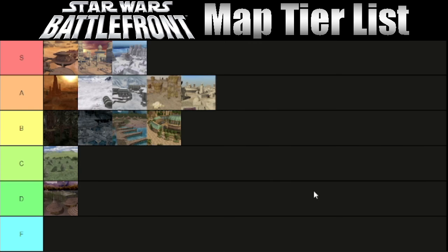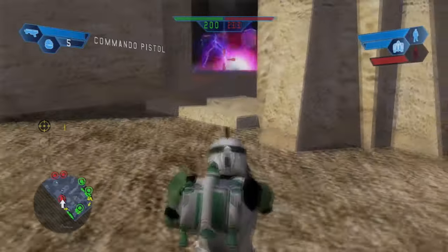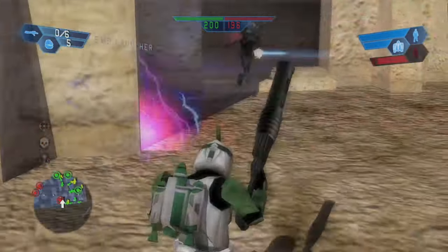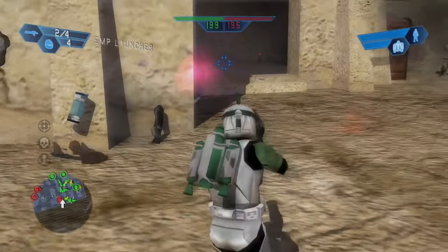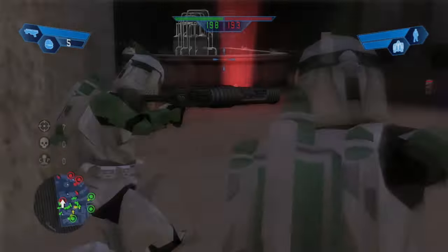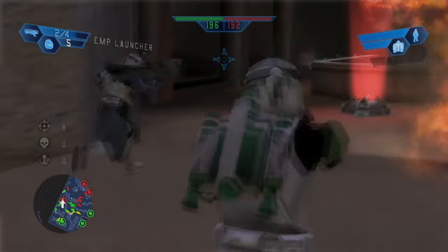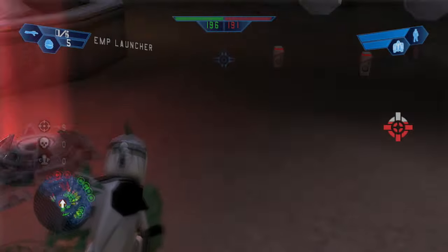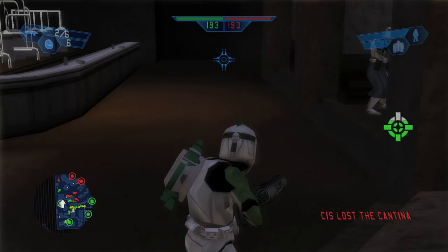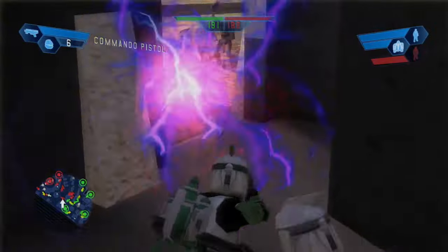Then up next we have Mos Eisley, and this is another one that's going in A tier. It's classic — it's Mos Eisley, it's Star Wars at its core. You've got the cantina, you've got the hangar, basically the starport. While it has a smaller version of Jabba's sail barge in it, it's still a cool command post. The other four are just kind of eh, but they're very Tatooine, so even though they aren't anything in particular, it still feels like you're immersed in the city. There's a lot of close combat, some points for snipers, you can get on top of a lot of the buildings, and there are turrets on the buildings. It's not one of the absolute best maps, but it's definitely in the top half.